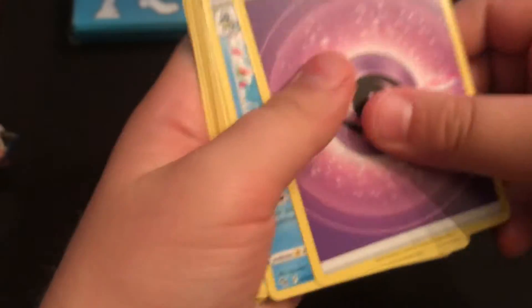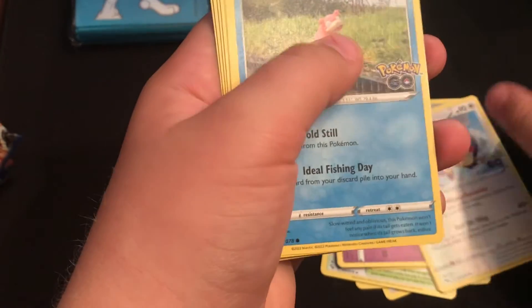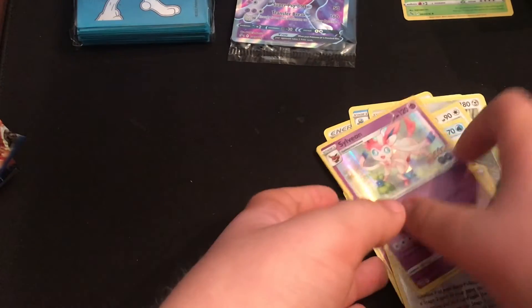From the back: Ambipom, Slowpoke, Barrel Spinner, Rare Candies — no Ditto, another Sylveon. I don't want it anymore. I already have two of them.